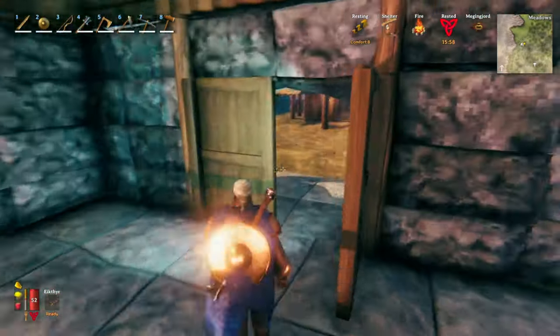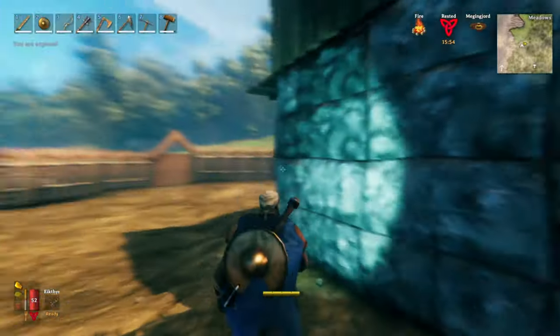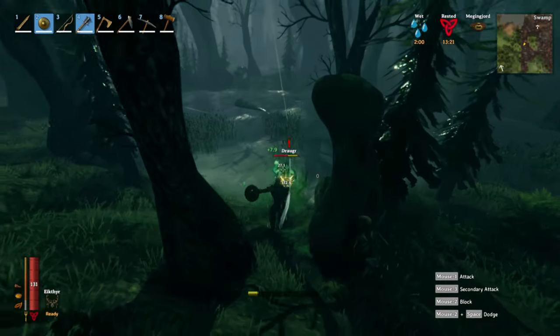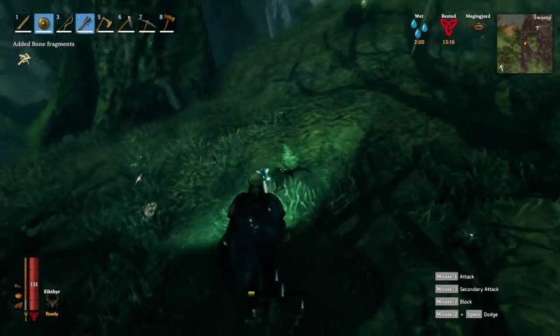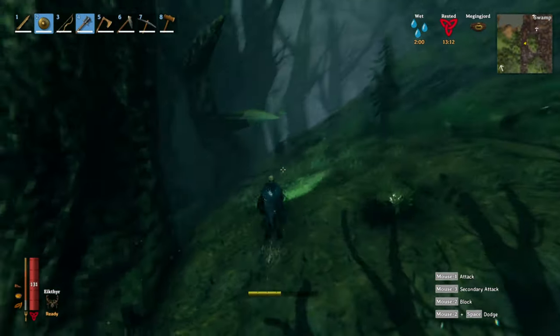You guys ready for this? We're going to go do the swamp again. It's a long run. And we're here — fighting a small draugr. We've seen this, done that. Just hit him upside the head and tell him to go away. We're going in a hurry, no time to sit here and fight.